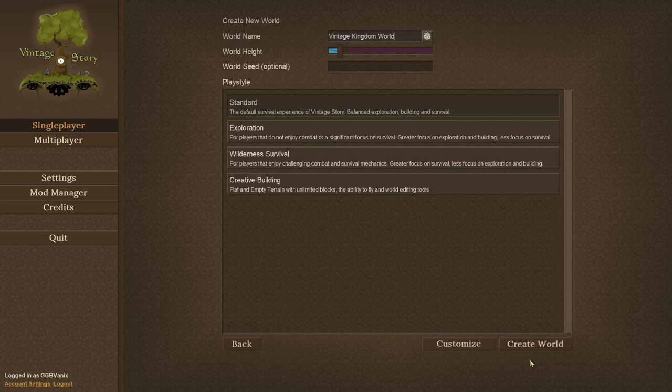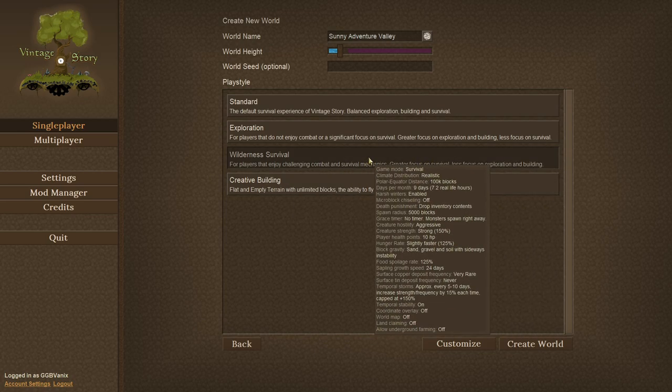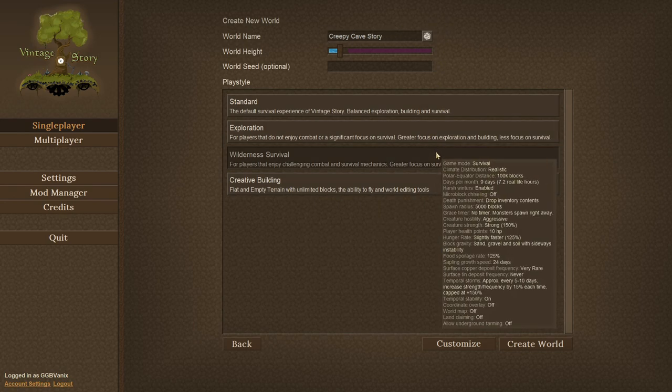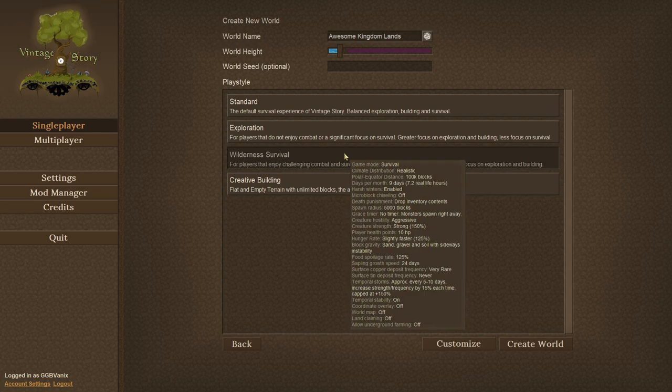So we'll just create a new world. For the playstyle, I'm going to go with Wilderness Survival because that's the difficult playstyle out of all four of these. I'll pick a different name — Awesome Kingdom Lands. We'll just go with the base settings for Wilderness Survival.